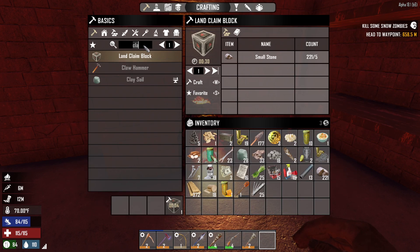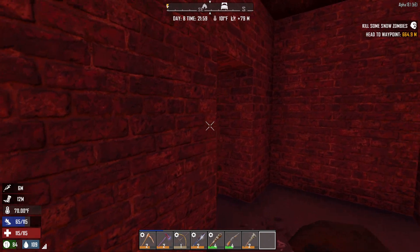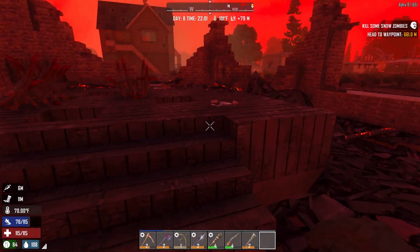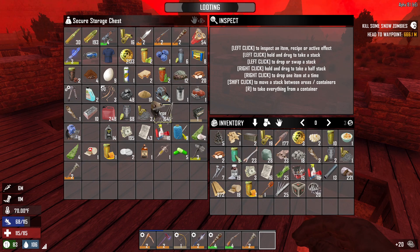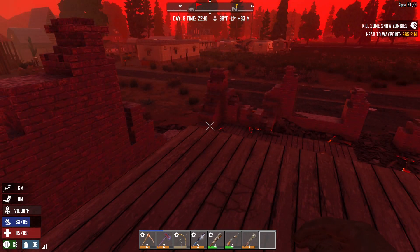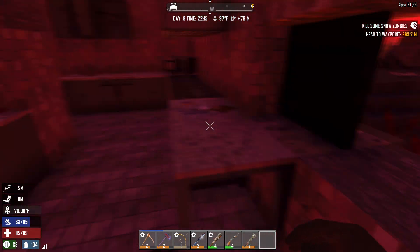I do need to make the workbench as well. Let's see - forge needs mechanical parts, wrench, and claw hammer. I don't have enough mechanical parts so I'm gonna have to loot for those. It is now officially night time - and I don't understand why it's so red. Is this like a desert thing? I've never lived in a desert before. If this is a desert thing I might have to move because I don't like it at all. Electrical parts I've got 4K of, but mechanical I don't have enough.